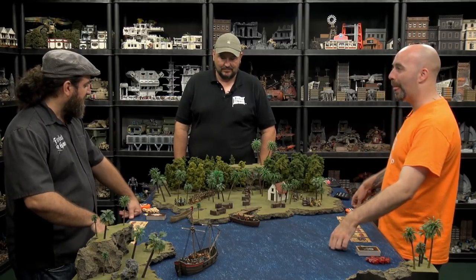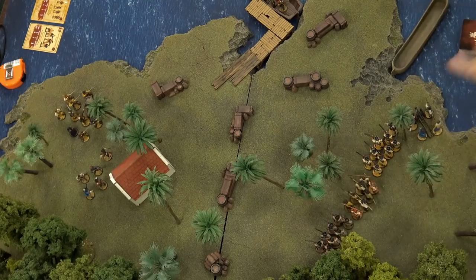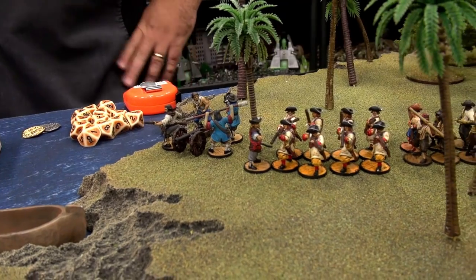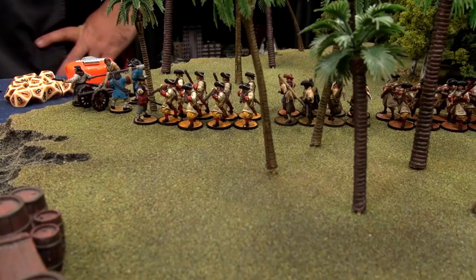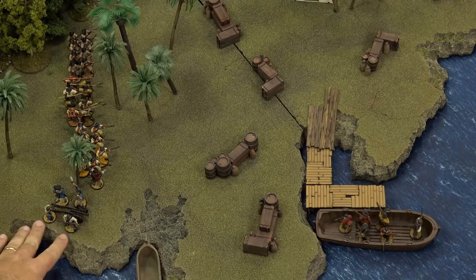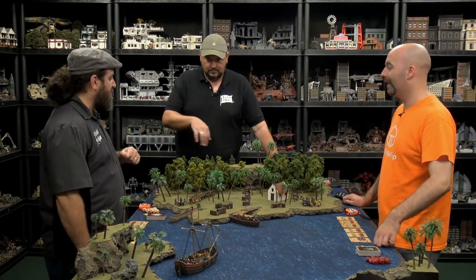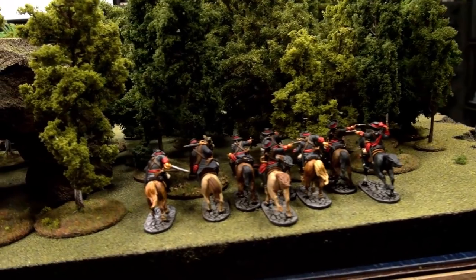Forces-wise, on my side of the table we've got two units of European soldiers representing various nationalities such as the Portuguese present in the area. These lanceros are standing in as European pikemen - a small pike and shot formation. We've got an artillery crew with a light field gun - they make me nervous. And hiding back in the forest, about to come out in ambush, is a unit of cavalry with carbines and brace of pistols.